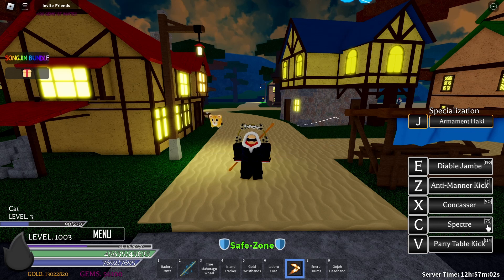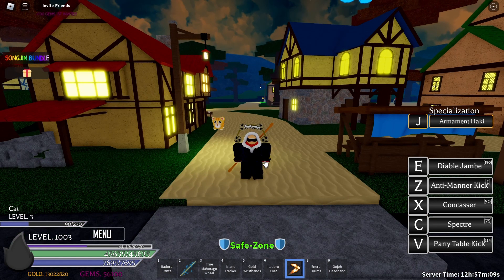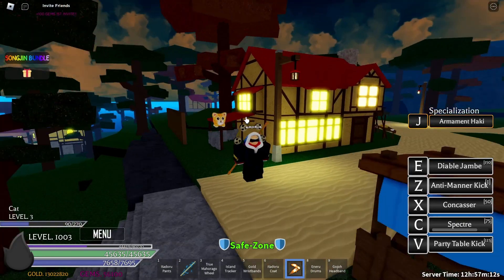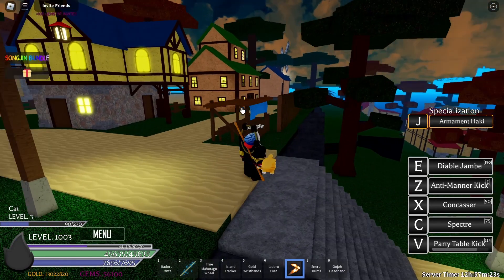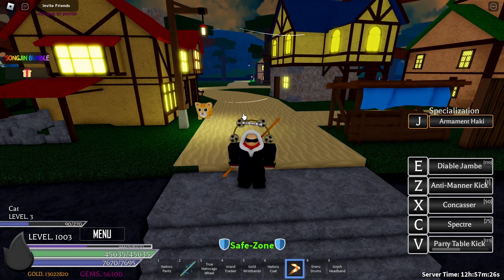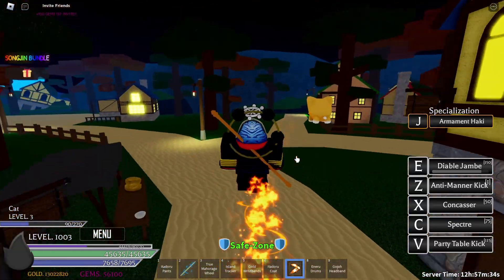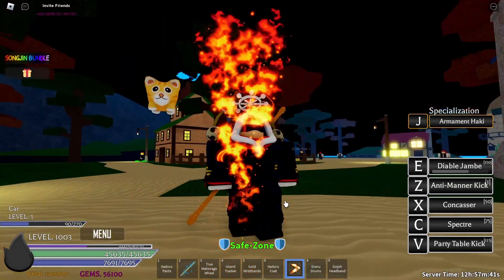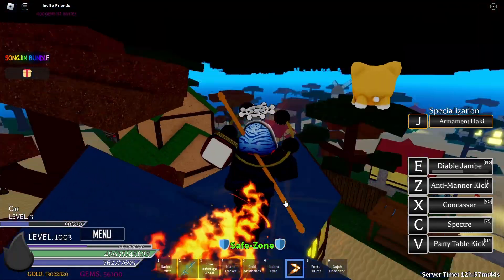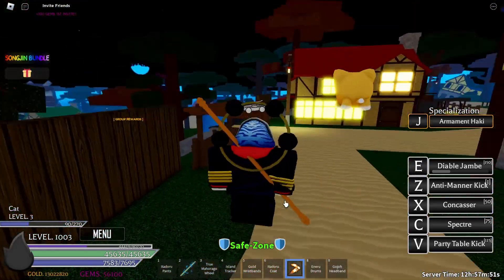Next one is spectra — you need to have 75 stats on your strength stats. Click C and you're just standing there. Next one is party table kick, you need 150 stats on your strength stats. And the last one is diable jambe — you click E and need 150 stats on your strength stats. When you activate diable jambe your leg will burn, which probably increases damage when attacking your opponent.